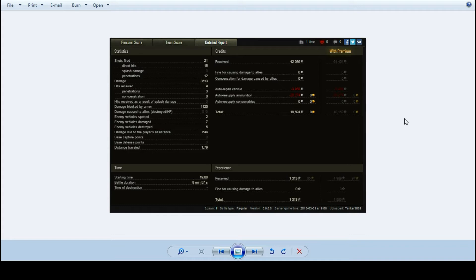Remember those ammunition costs — at something of the order of a thousand credits a shell, with high explosive ammo being slightly different, Tanker spent over 20,000 credits on ammunition, meaning that he only made a 19,000 credit profit without a premium account, which is still very respectable. But if more of those shots had hit, that probably would have improved his credit margin. With a premium account that would have been a 40,000 credit profit — a nice little game to kick things off with from Tanker.